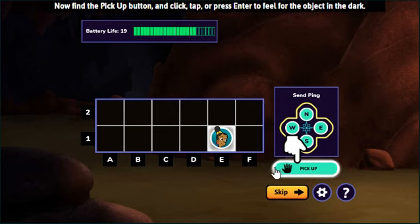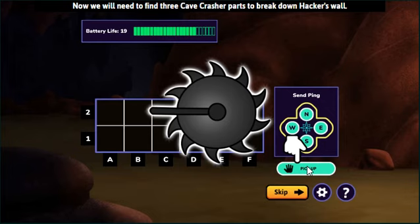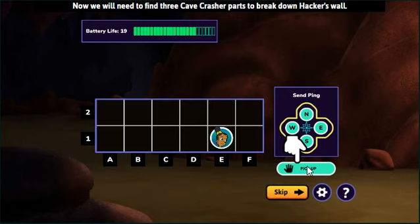E1. Now pick up — find the pick up button. Nice work! You've learned how to find an object with echolocation! Now we will need to find 3 cave crasher parts to break down Hacker's wall! But remember, there are other objects scattered about that might block your pings!